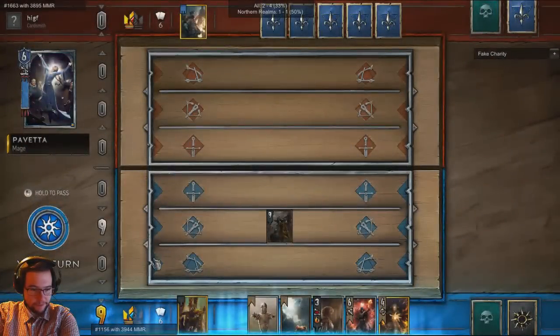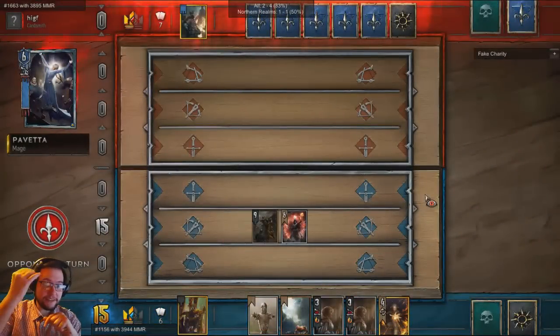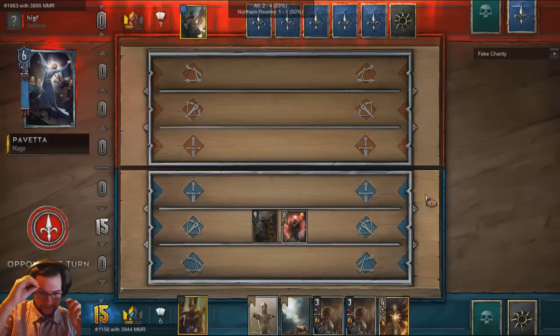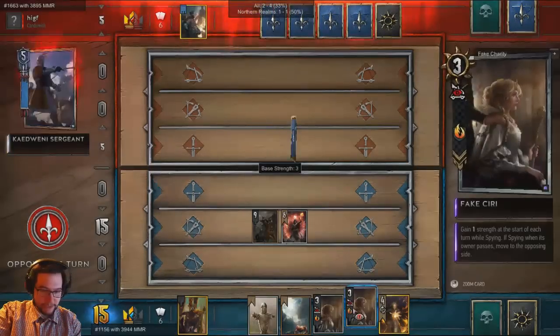Yes guys, alright! Let's get this party started. Hervetta suicide. Here comes Shani. Oh, that's the thing - that's just insta-annoying. I've lost then. Why is she a mage? Five.